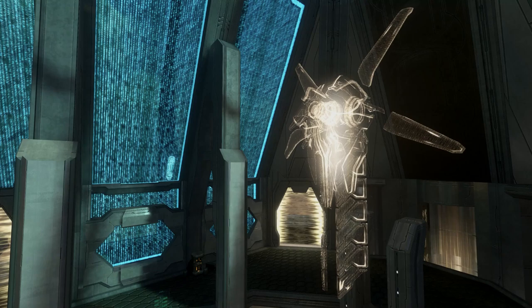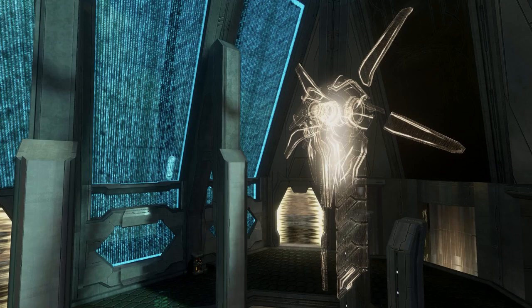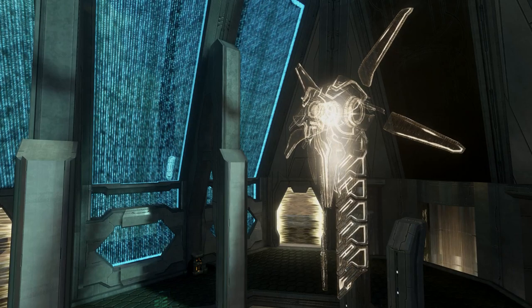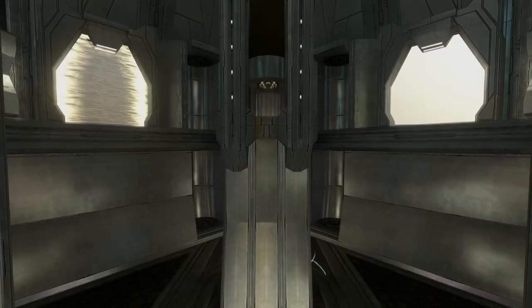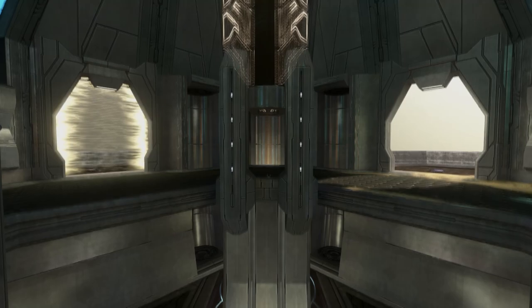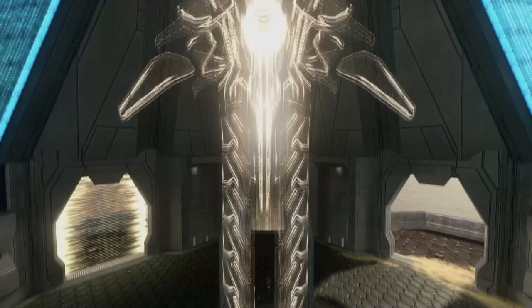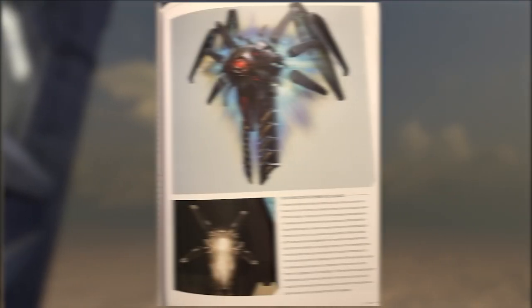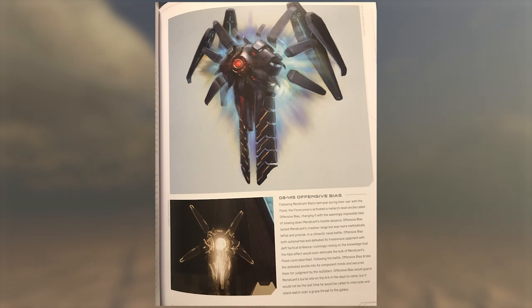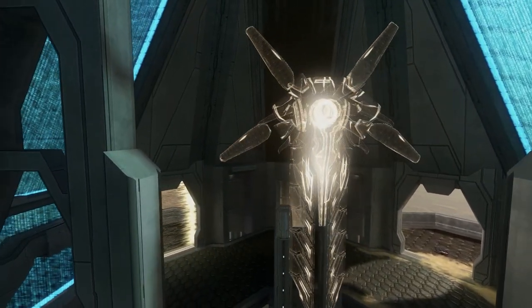So 15 years later, we're finally understanding what this hologram is all about. Before I thought it was just kind of some cool looking Forerunner stuff. Turns out it actually has an important character tied to the future of Halo Infinite — that character being Offensive Bias. It has been officially confirmed that this hologram on Epitaph is Offensive Bias, recently revealed by someone who took a picture of the Halo Encyclopedia book coming out very soon.